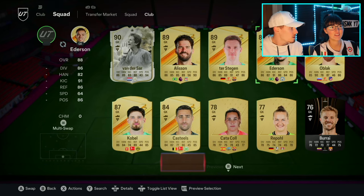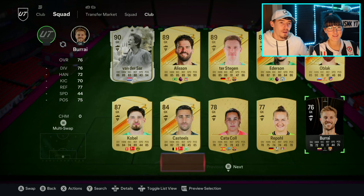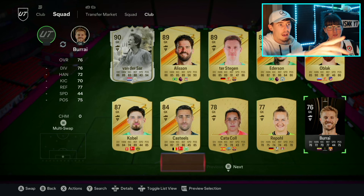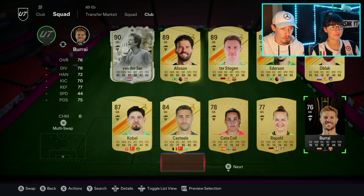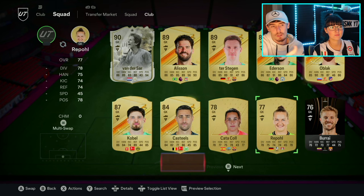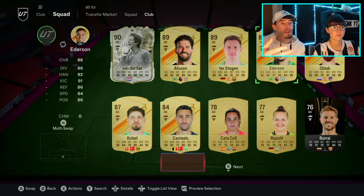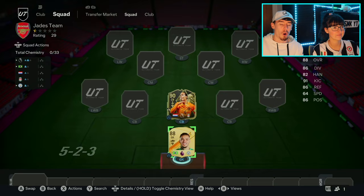That's an icon goalkeeper - doesn't matter. Allison's not a bad shout. Looking at the options: Van de Sar is Dutch so he'd get Dutch chemistry with Van Dijk; Allison plays for Liverpool same as Van Dijk; De Gea doesn't link with Van Dijk; Ederson plays in the Premier League.